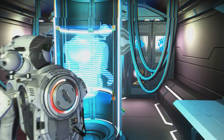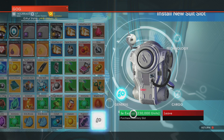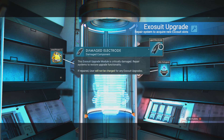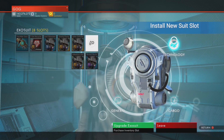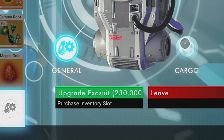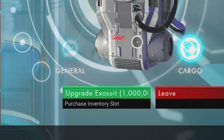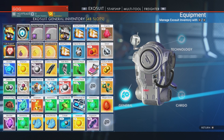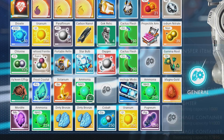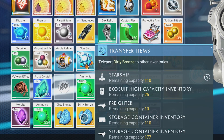Make sure to visit the exosuit vendor in each system's space station and purchase an extra slot of inventory space. Meanwhile, find drop pods for a free extra slot — they'll take a few resources to repair, but they're totally worth it. We'd highly suggest using drop pods to improve the cargo section of your exosuit, as cargo upgrades are far more expensive to purchase. Pro tip: your suit's cargo section can hold stacks of resources twice the size of your standard inventory, so stack things efficiently — it's like Space Tetris!